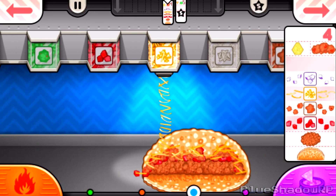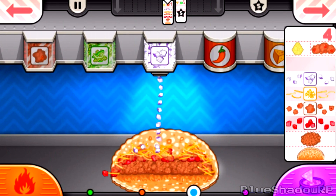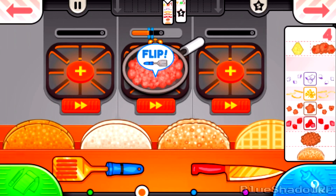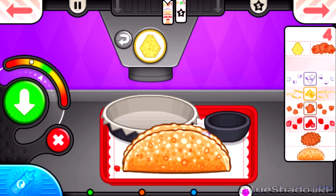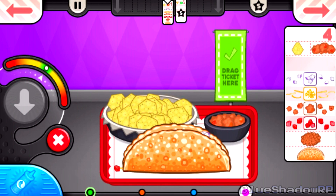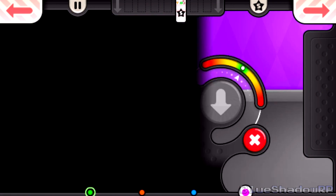You can also use multiple boost buttons — use both fingers to hold down on the boost buttons simultaneously so you can cook each meat faster. One of my thumbs is in an awkward position where I can't quite do that, but at least I'm still managing well. I don't really think I need it, actually.